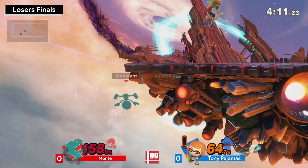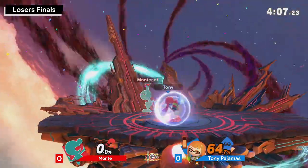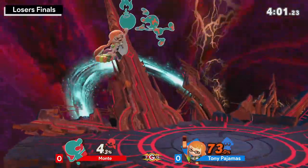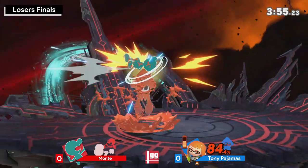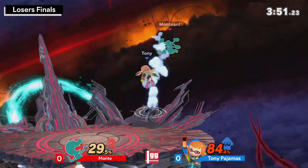A lot of back airs being set up. Good for Monky still using the bucket — you can use it as a reflector but it's so much of a getup option there. And great for Tony to punish it. He can definitely bring this back slowly. Monky's still got to play safe here — can't really give Tony any free openings because his damage output is really strong.